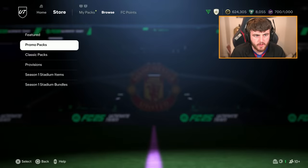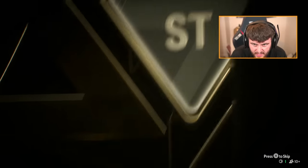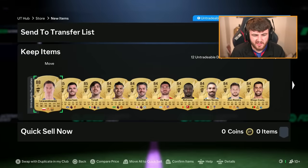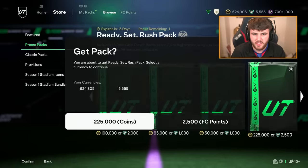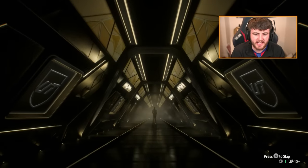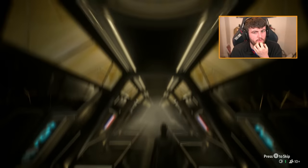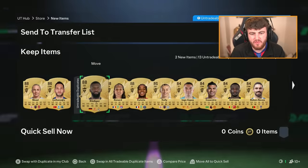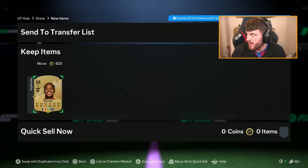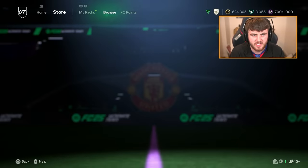Let's open up the Ready Set Rush packs as well — we've got two of those. First one is not a special card — striker from Poland, Robert Lewandowski. I'm at the point now where I'm kind of done ripping all these promo packs when they drop. It's just not worth it. We're just not getting anything good. I don't remember the last time I packed anything I was really excited about. Rudiger's okay but I've already got him untradeable anyway. I think I'm going to stop opening the store packs after this lot of FC points.